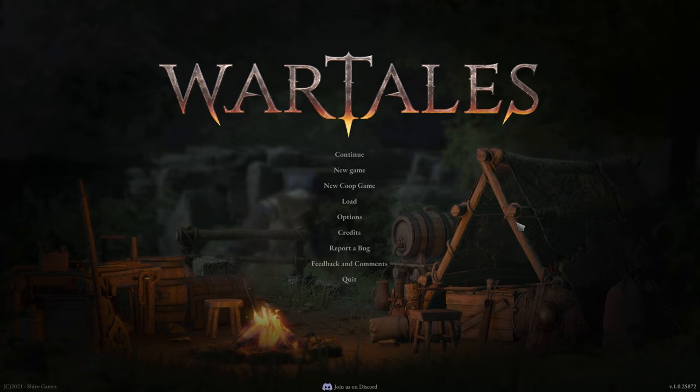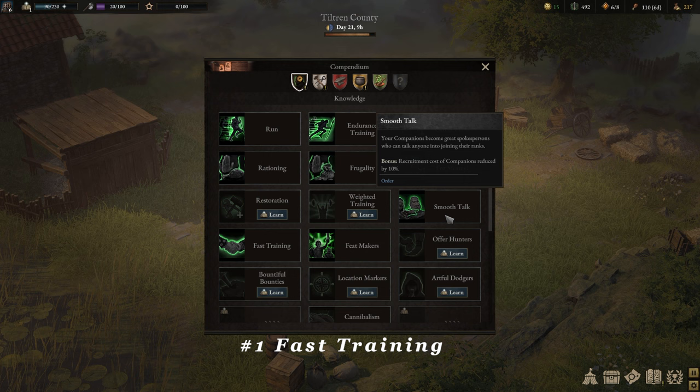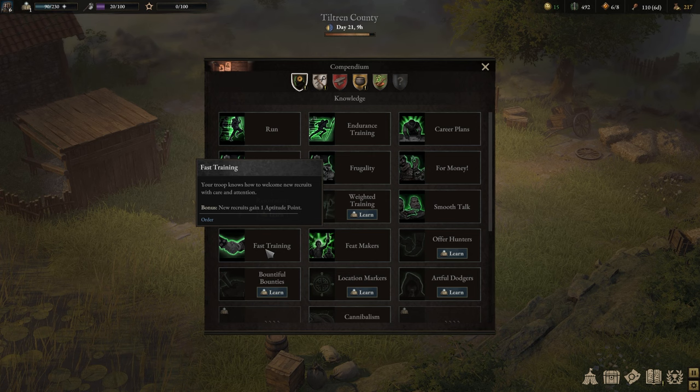First on the list is Smooth Talk and Fast Training. This is something I want to correct from a previous video. Smooth Talk just never really appealed to me — recruitment cost of companions reduced by 10%, and I felt the points were better spent elsewhere. However, unbeknownst to me, Smooth Talk unlocks Fast Training, which gives new recruits one bonus aptitude point — basically a bonus level. So before you recruit anyone, you want to unlock Fast Training to take full advantage of this.